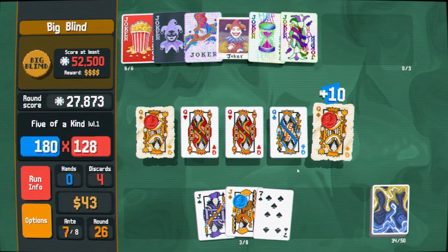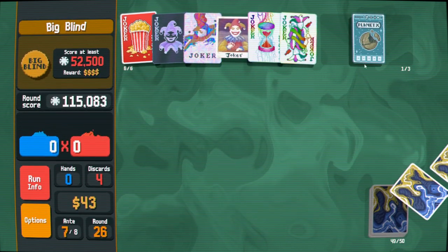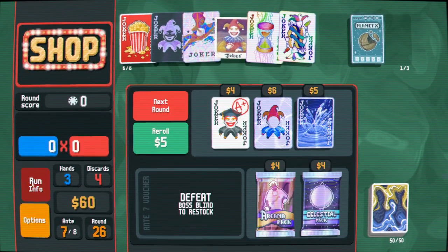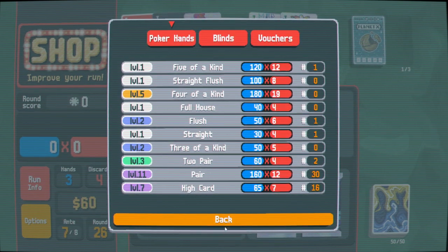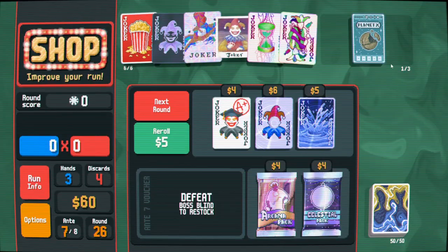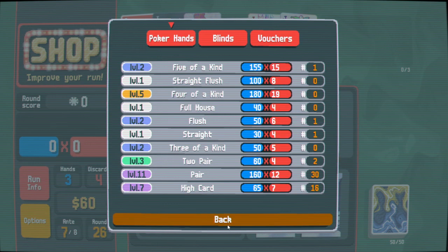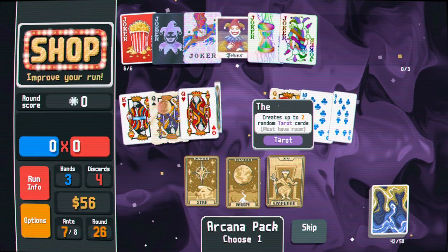If this doesn't win, I don't know what to do with my life. Nice! 120 times 12 versus 180 times 19 - it's actually pretty close for five of a kind, and now it's going to be even closer after the upgrade. I don't regret playing five of a kind then - I actually think it was good, given that that's our end goal.